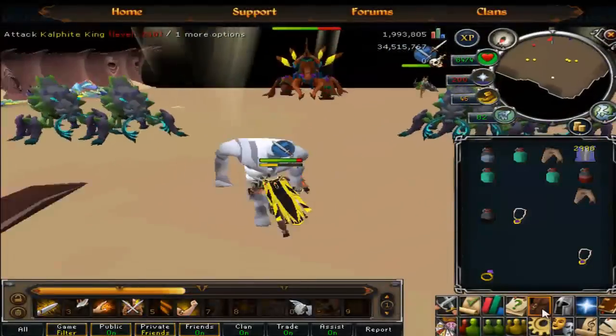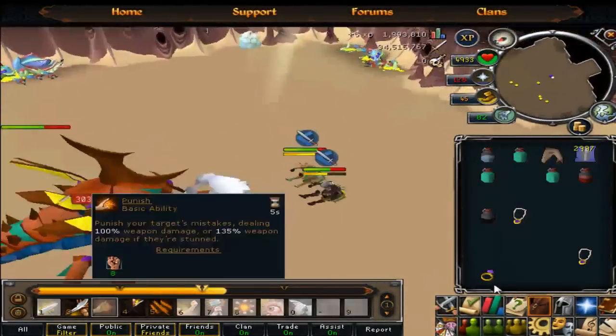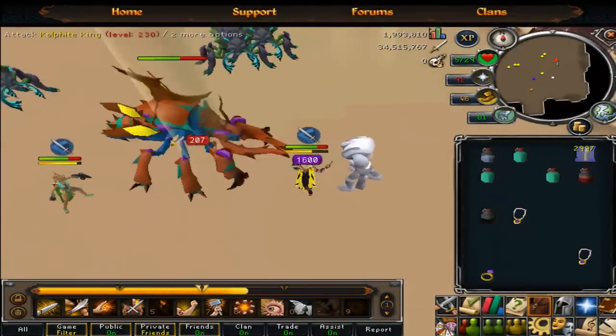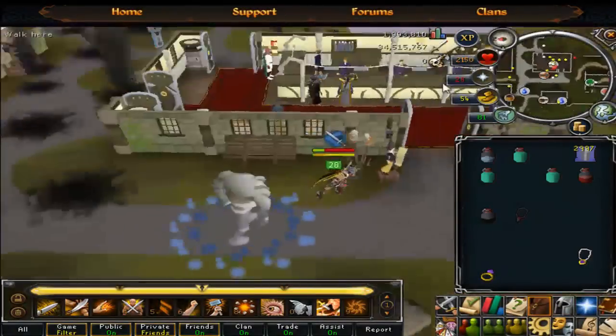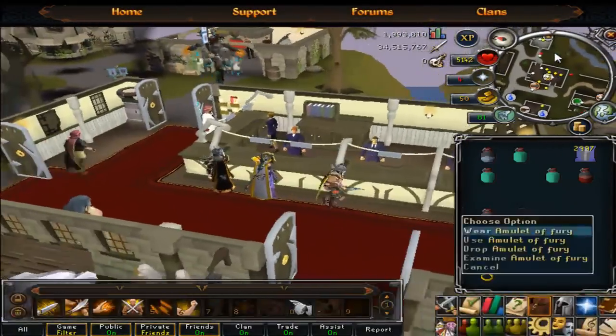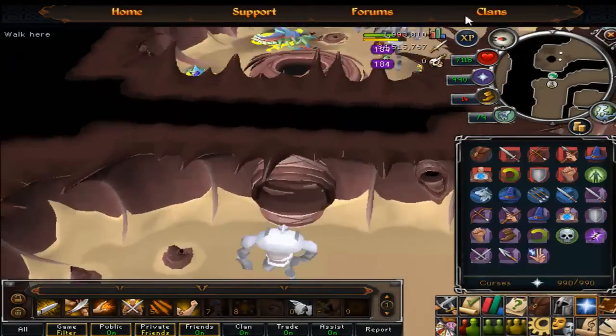For what I've done — five plus hours — I've gained around a little bit above 600k Slayer experience. I personally enjoy the Slayer task. The only downside is you can't just do a different Slayer task when nobody is doing Cow Fight King. I mean, I only do it with my friends right now.